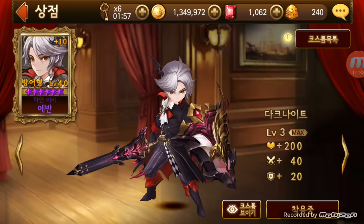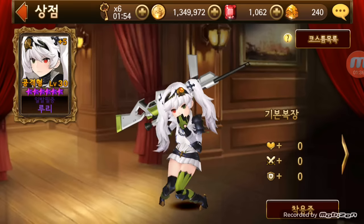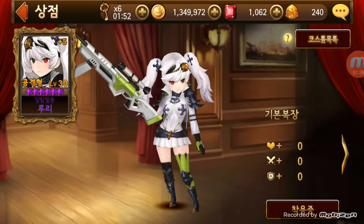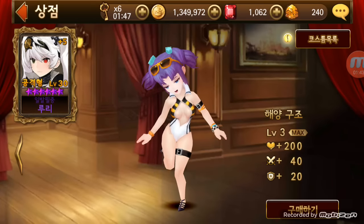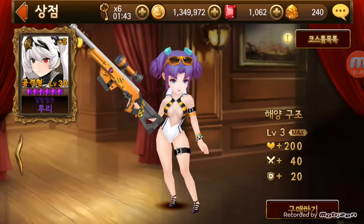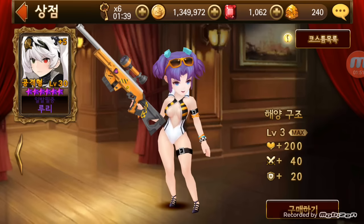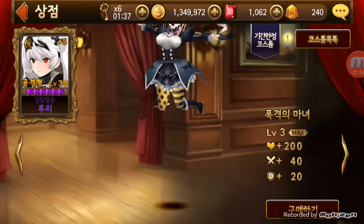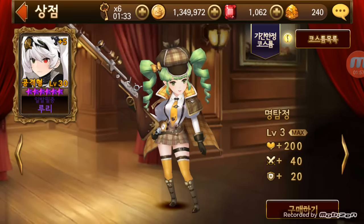Now let me explain the regular costumes. The regular ones have a max of level three, which gives you 200 life, 40 attack, 20 defense, and things like that. This is pretty much the same for every other regular costume.